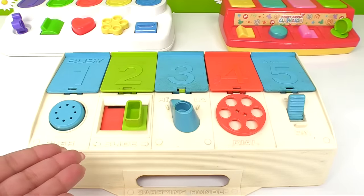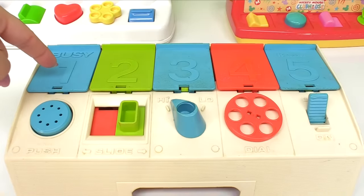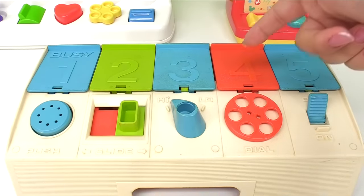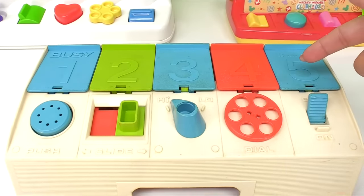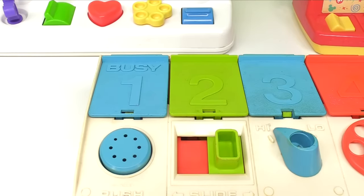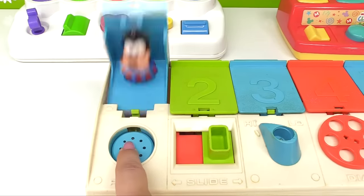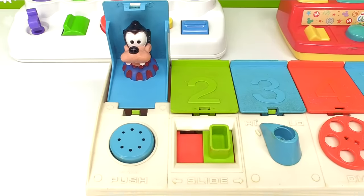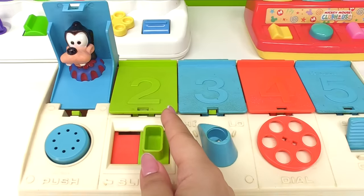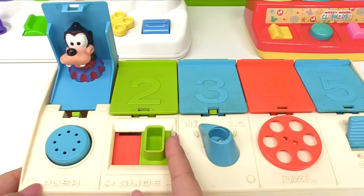Now we can try our next pop-up pal. Who do you think will pop out of these? Let's find out! Here's number one, two, three, four, and five — we have five doors. Door number one is blue and here's a blue button that we have to push. Out pops Goofy! Here's door number two and it's green. We have a green slider button we can slide to see which friend pops out. It's Dumbo the elephant!